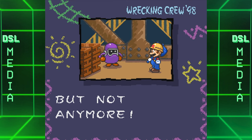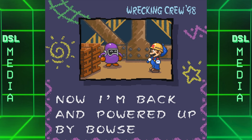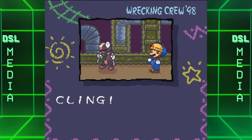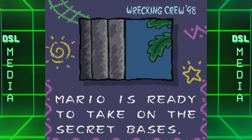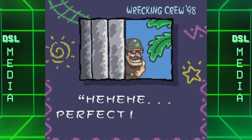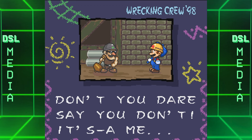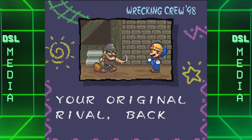Most of the enemies you go up against appeared in the original Wrecking Crew, and while their role in this game is mostly just a callback to the previous game, that includes such enemies as the Eggplant Man and the Gacha Wrench, as well as the main antagonist of Wrecking Crew, Foreman Spike, who shows up in Stage 4 and is portrayed as being even more villainous than he was in the original Wrecking Crew.